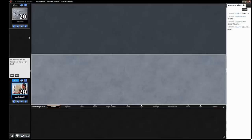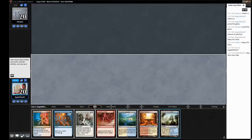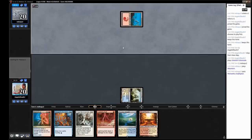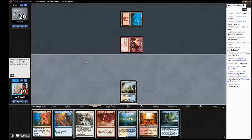Alright, here we are for round one. We won the die roll, we'll take the play. This hand looks pretty good — just some mana, some ways to kill some creatures. Hoping they're a creature deck, as always. Quick shout-out to Luke Purcell for letting me use his Magic Online account. Alright, it looks like we are facing Burn really quickly, which is pretty nice that we added Timely Reinforcements to the deck.